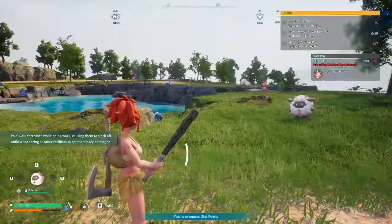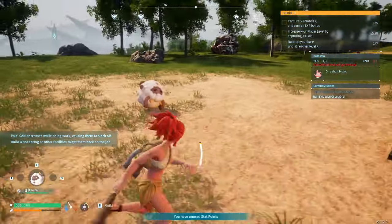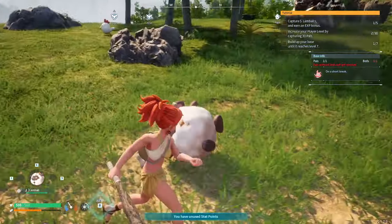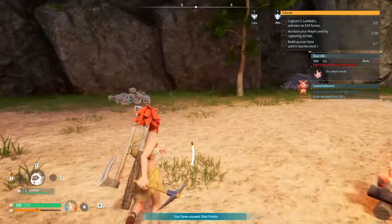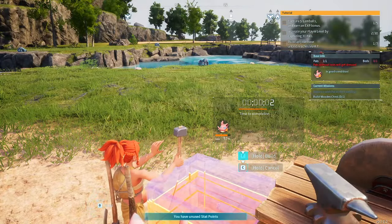We have a lot of stone now but we need wood. Kativa is taking a break — this is what happens if a pal dies: you really can't do anything, there's no option whatsoever, you can just push him around. After this we're going to go and capture five Lamb Balls.